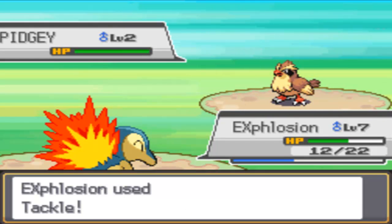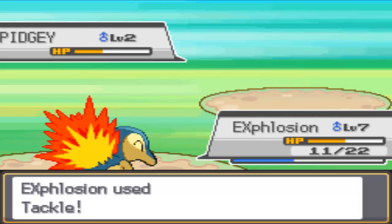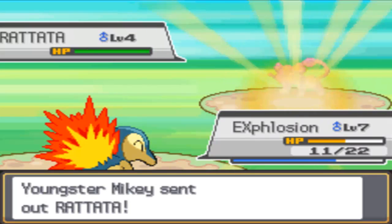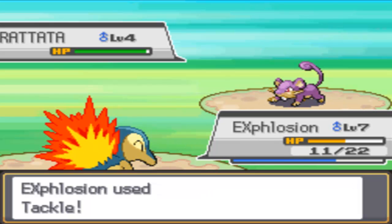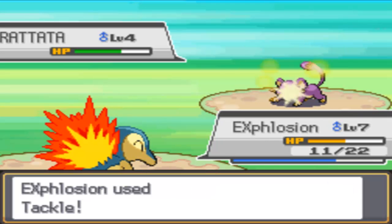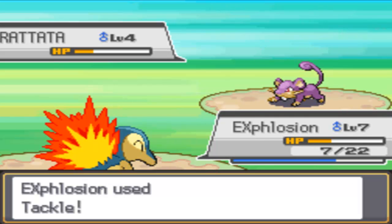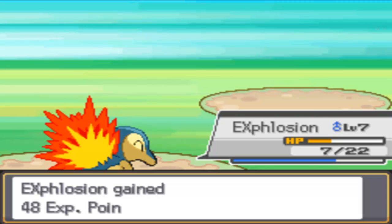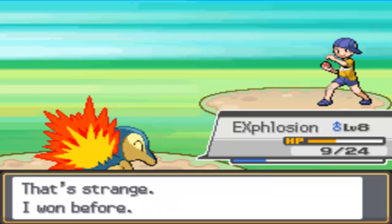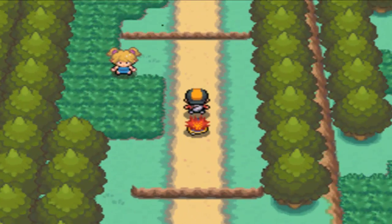The second trainer on the route has a Pidgey at level 2 — a pretty greenhorn trainer. But he actually has both a Pidgey and a Rattata, so he's somewhat better. We tackle through and get to level 8. He says he won before, as if winning once means he should always win. That concept only applies to me, kid.